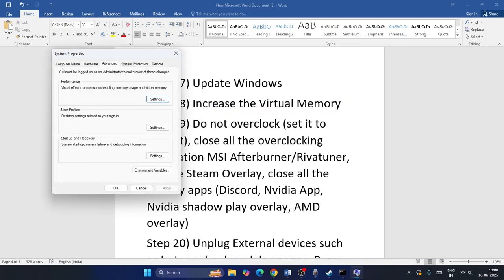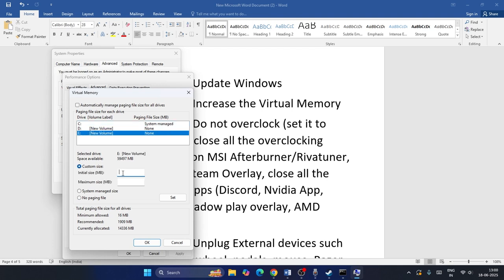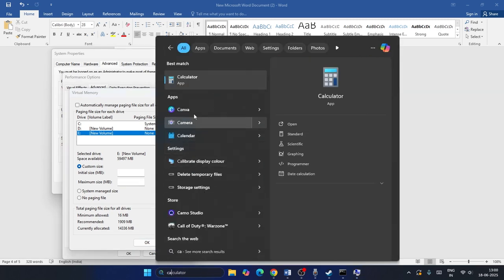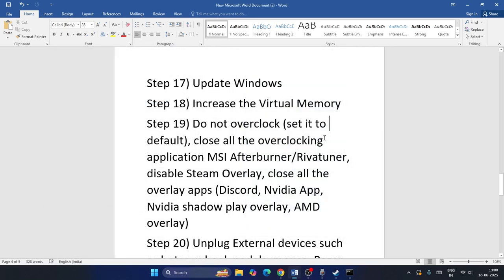Next, increase your virtual memory. Search for 'View Advanced System Settings', go to Advanced > Settings > Advanced > Change, uncheck 'Automatically manage paging file size', select the drive where the game is installed (e.g., E:), and choose Custom Size. Set the initial size to 1.5× your total RAM in MB (e.g., 24576 MB for 16 GB RAM) and the maximum size to 3× your RAM (e.g., 49152 MB for 16 GB RAM). Apply and restart.